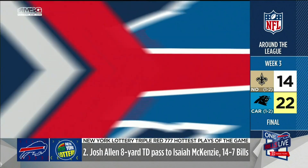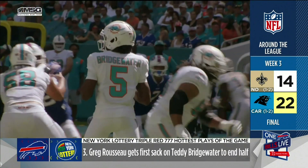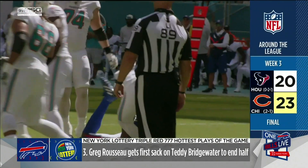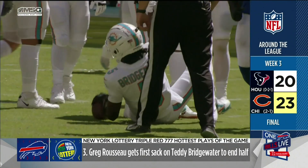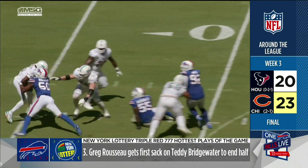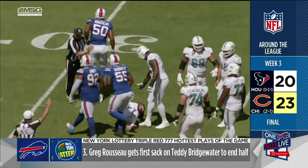The defensive play we highlighted came at the end of the first half after Tua left the game. Teddy Bridgewater came in at quarterback, and Greg Rousseau gets to him for the sack. Rousseau did a nice job — came from the inside on a stunt, came all the way around with Boogie Basham. It worked to perfection. They got the big loss, and they walked into the half leading 14-0.